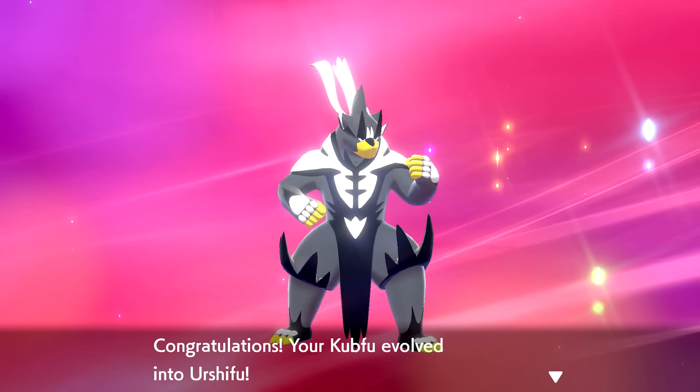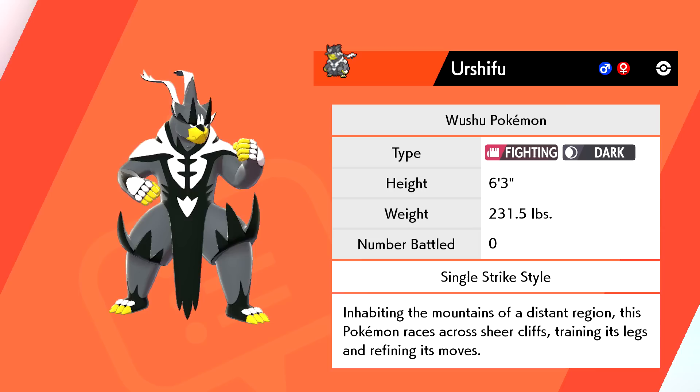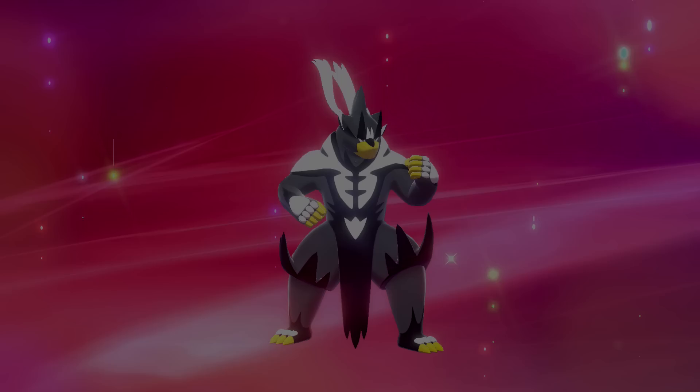Look at this - it's also part Dark-type now! Congratulations, your Kubfu evolved into Urshifu! Would you look at that! Urshifu's data will be added to the Pokédex. It is a Wushu Pokémon, Fighting-Dark type, Single Strike Style. Inhabiting the mountains of a distant region, this Pokémon races across sheer cliffs training its legs and refining its moves. Urshifu wants to learn the move Wicked Blow!